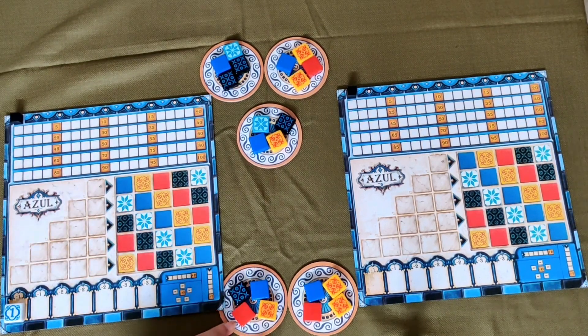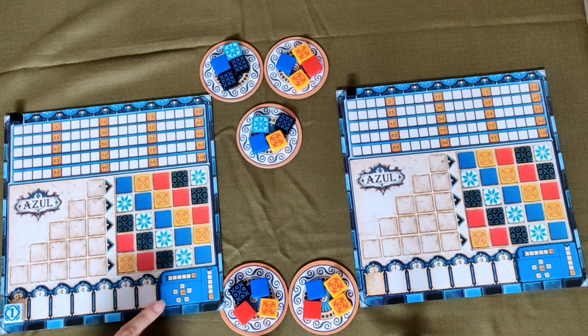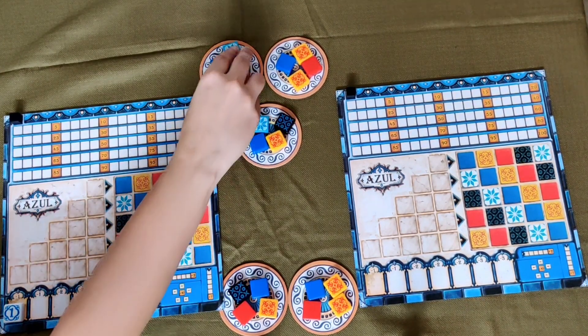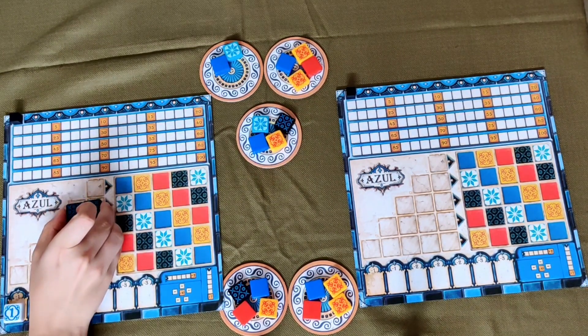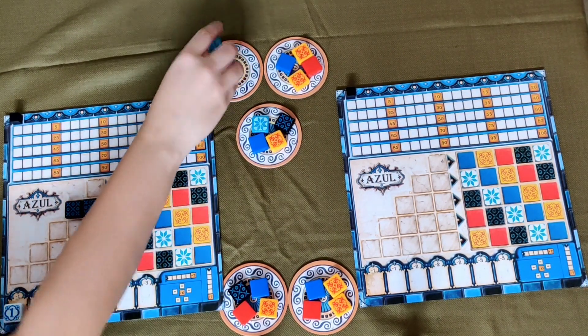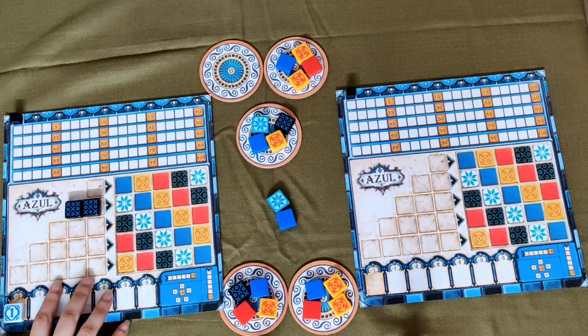To start, you can take any color design from any factory display. The amount of tiles must all be the same color. For example, I have taken 2 black tiles and placed them here. The remaining tiles from that factory display go to the middle, which becomes a common pile where any player can take them.